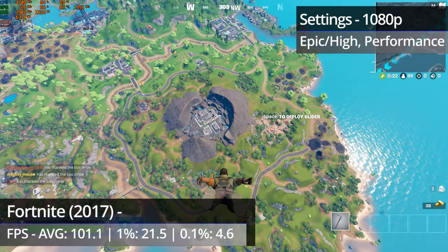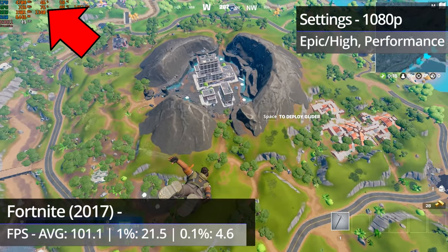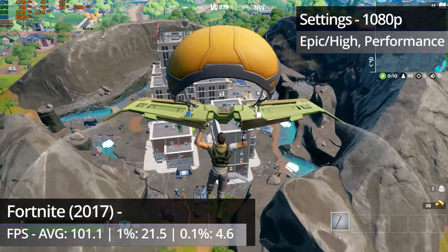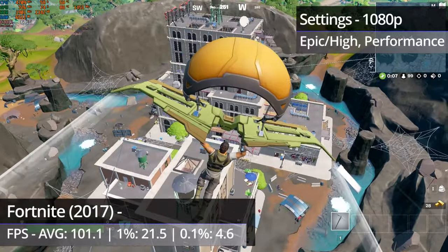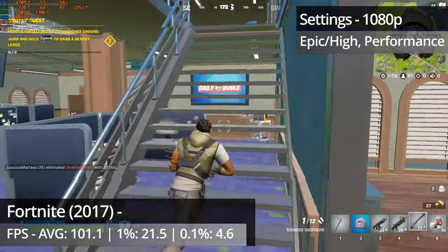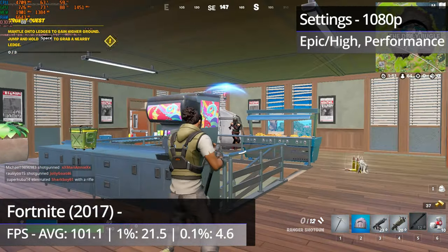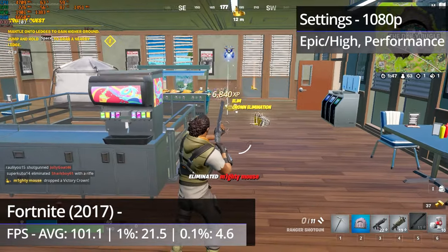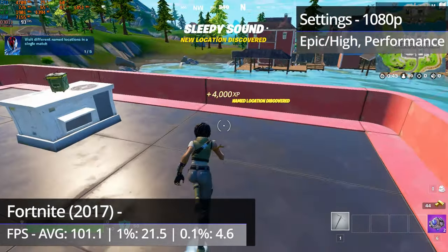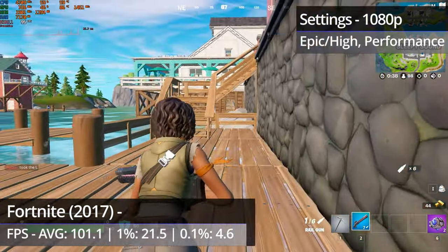Fortnite ended up being like Battlefield V in that the driver really didn't have a clue what to do with the game, which you can see by the low GPU usage. Fortnite can also have issues with CPU bottlenecking on one or two cores — something seen even with 12th gen Intel chips. Given that I'm using a 6th gen quad-core i7, it might not all be down to the driver. I had to run the game using performance rendering mode, which reduces settings below the lowest they can normally go.